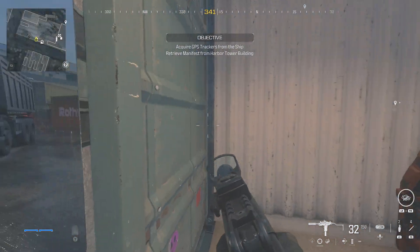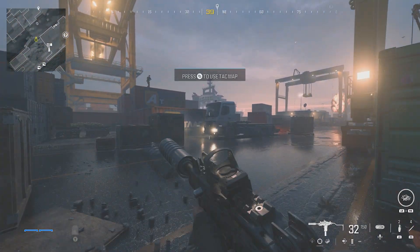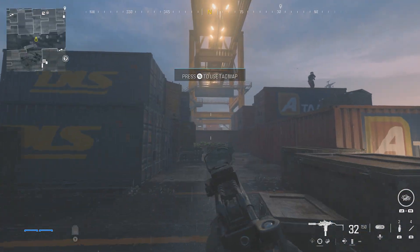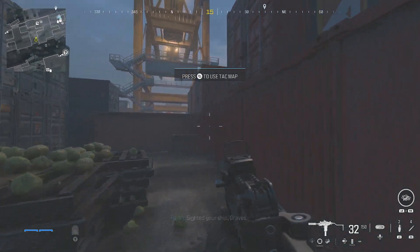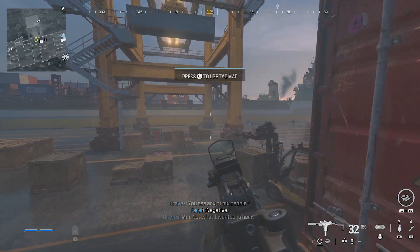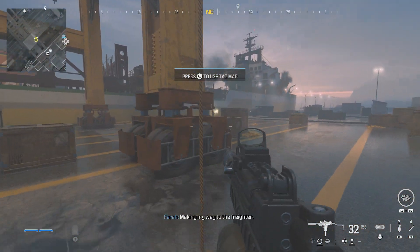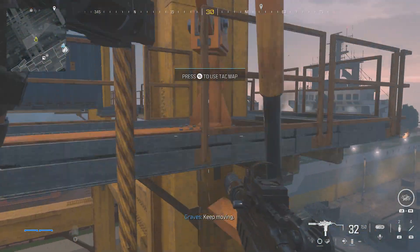From the starting point where you go to the first container to get your parachute, you're going to want to sneak past the majority of the enemies, leaving them alive so we can come back to them later, making your way to the north-northeast to get on this ship.